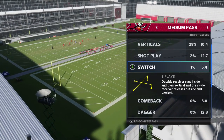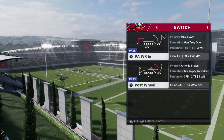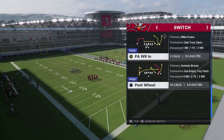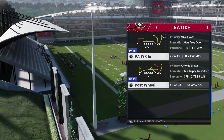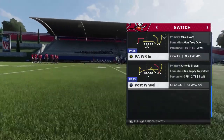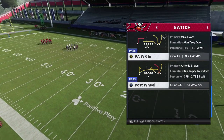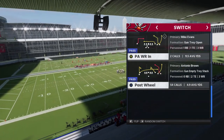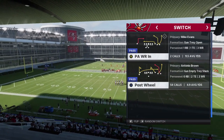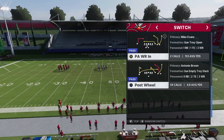Now to find the switch, go to concept, go to deep pass, and then go to switch. The ones I want to talk about are the ones on the screen right now — PA wide receiver in and post wheel. As you can see they have something very similar in common. There's three receivers to the wide side, and the outside two receivers are switching. The outside player is doing a post, the middle receiver is doing the wheel. What that does is allows us to really scheme off of those two routes. I'm going to go with my favorite play, the gun empty tray stack to illustrate this, but you can also use gun tray open and motion the running back to make it empty.